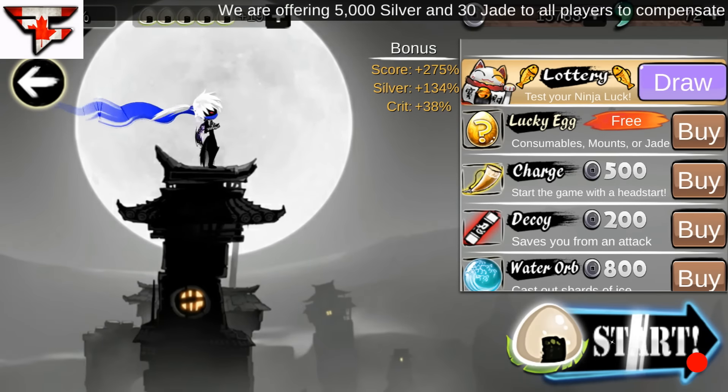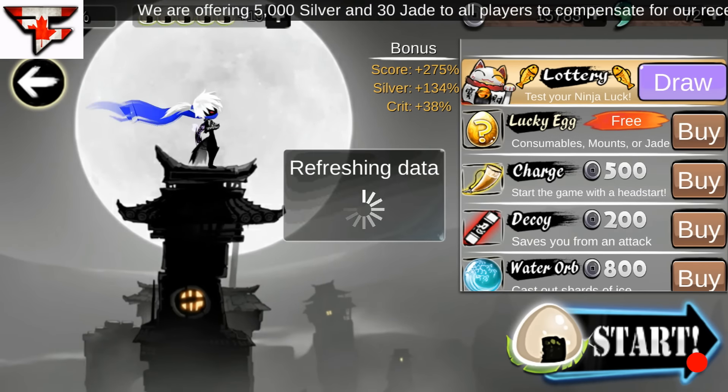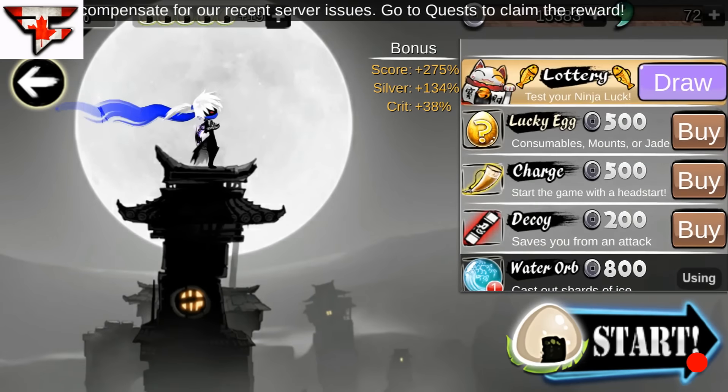Once you're into warp mode, what you're going to want to do is buy lucky eggs. You're going to do this until you get quite a few orbs, because for 100 coins I got a wind orb worth 1,000 — so I just saved 900 coins. You're just going to do this until you get something with a score bonus.